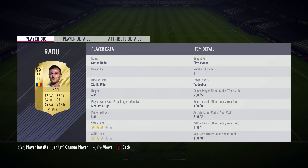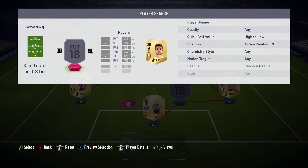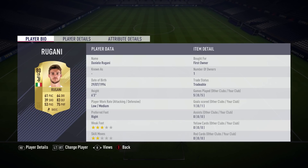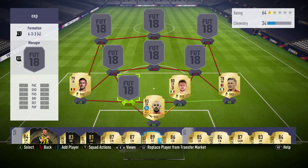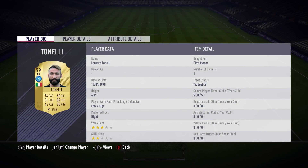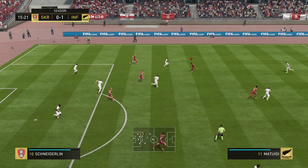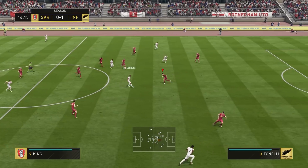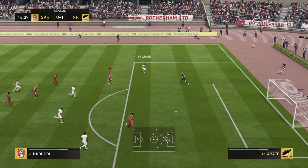At left back we have Vadu, who's got 72 pace and 84 defending - a really good stat. He combined well with my left center back Tonelli. I actually swapped around Rogani and Tonelli at one point to see how they'd fare and it worked quite well. Rogani, who plays for Juventus, has got 83 defending and 75 physical. Tonelli has got 74 pace, two-star weak foot, 82 defending and 75 physical. Both did a good job together and I didn't seem too open in defense - when a center back ventured forward, the right or left back would cover anyway.